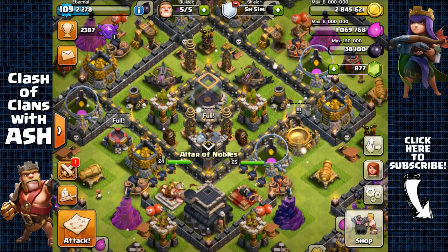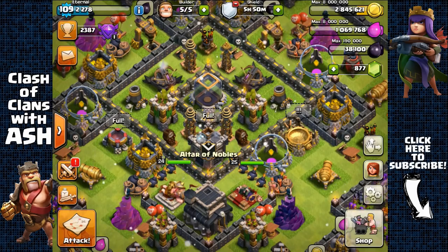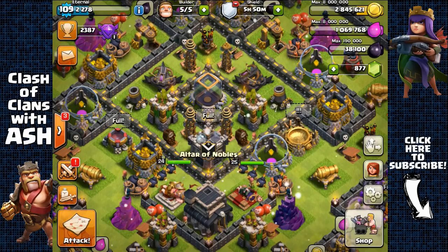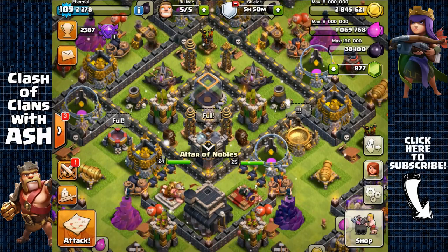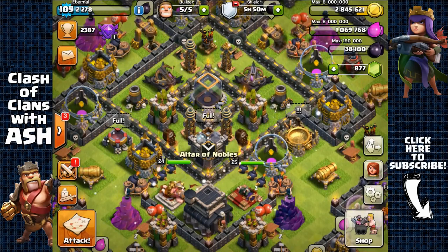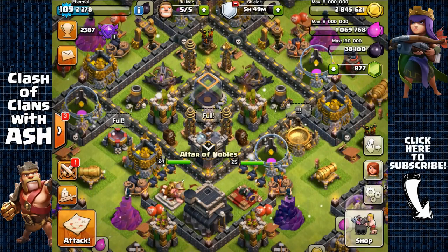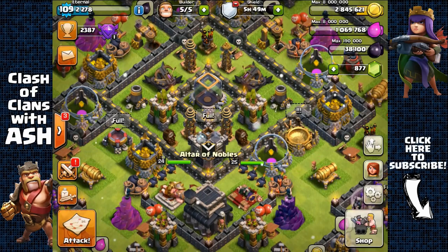Hey guys, it's Ash, and today I'm going to do a 100,000 Dark Elixir farming run and I'm going to record my progress. I'm expecting this to be a very fun new series, especially since every raid is going to be a live raid. You guys should be able to learn a lot from this, as I know a lot of people have been having a hard time farming due to the update changes, so hopefully this gives you a better understanding of how to farm efficiently and effectively in the current metagame.